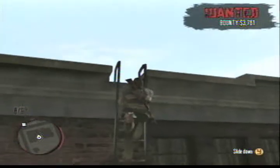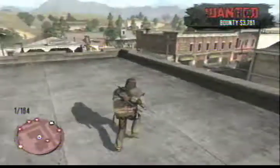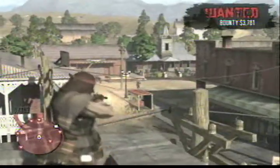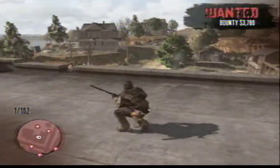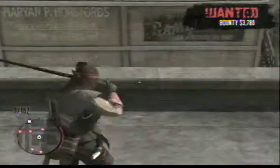Once you make it to the top, pull out your preferred weapon and begin shooting cops and civilians. Granted, this is a bit of a menacing task, but this is an achievement we're talking about and your gamer score should get used to a boost. Keep shooting the cops as they come. If you take any damage, fall back to the center of the roof where they can't touch you. Once you've healed, continue shooting cops and civilians until your bounty reaches $5,000 or above.